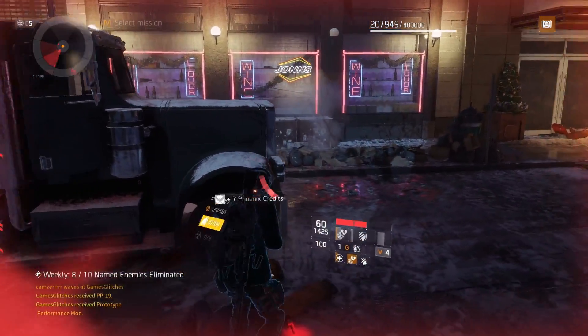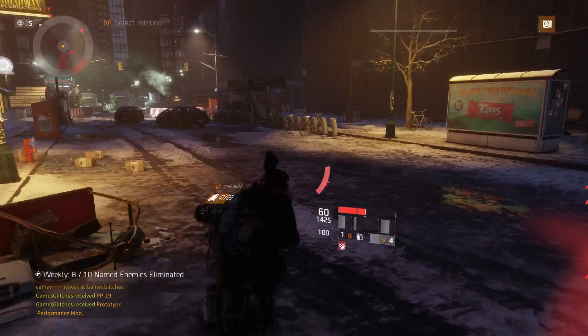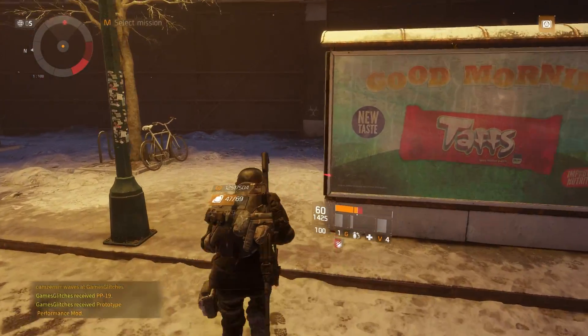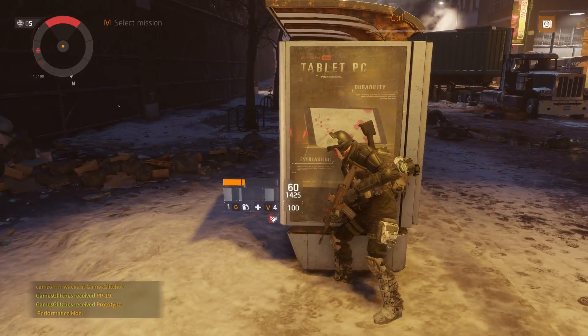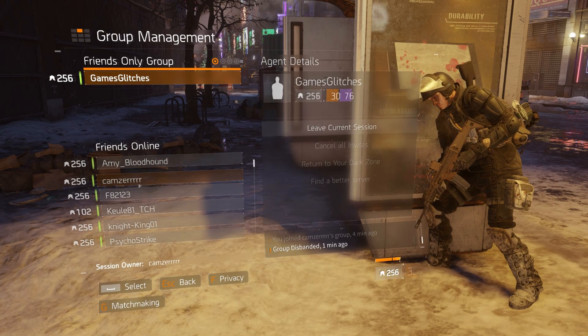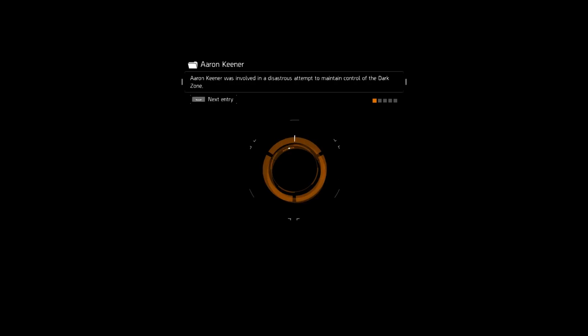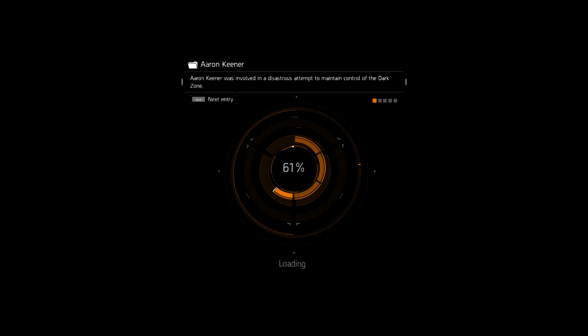Now you simply loot Bullet King — just take cover somewhere. You don't have to kill his minions, following the good old days of the glitch. Now join back on your friend's group, back into his session. Give it a moment to load, ladies and gentlemen.